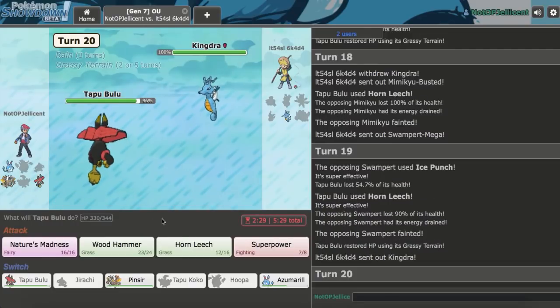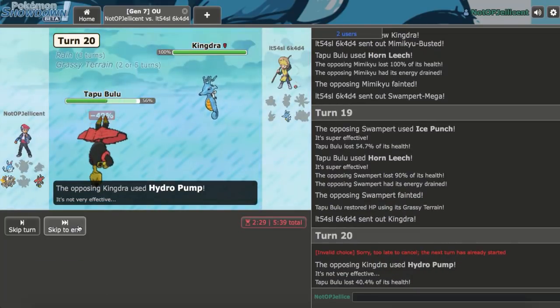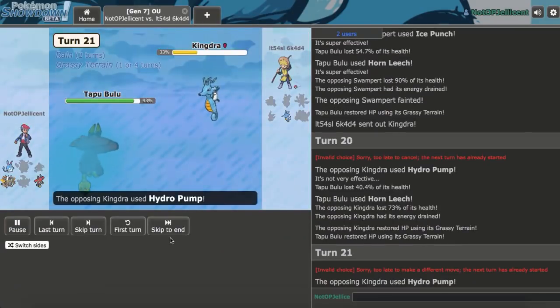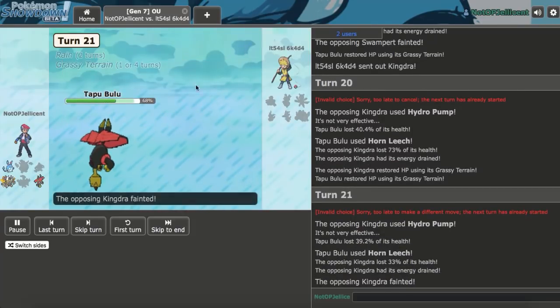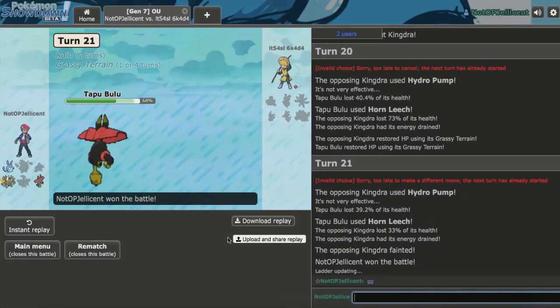Unfortunately it Horn Leeched instead, but I can just Horn Leech again. Tapu Bulu is able to clutch out the Rain matchup. Unfortunately Azumarill didn't get to do a ton — but it was against a Kingdra-Greninja core. I'll drop a GG in chat. Very nice win, and I'll be right back with another game.